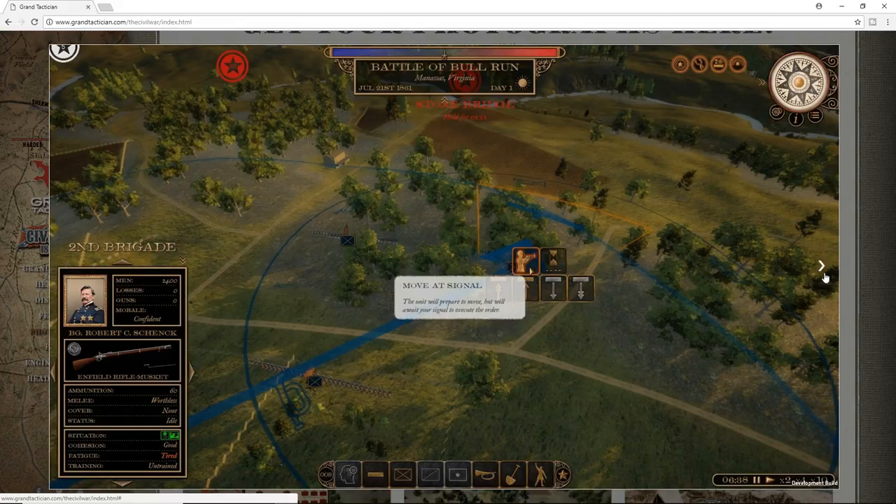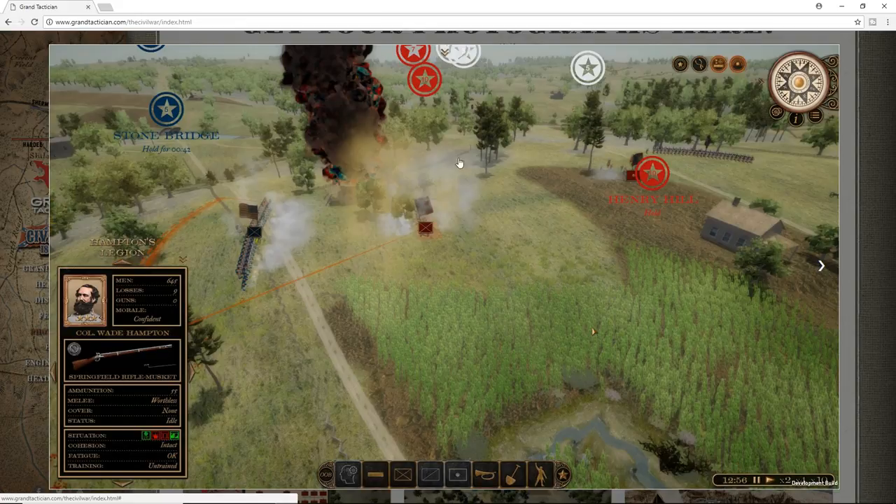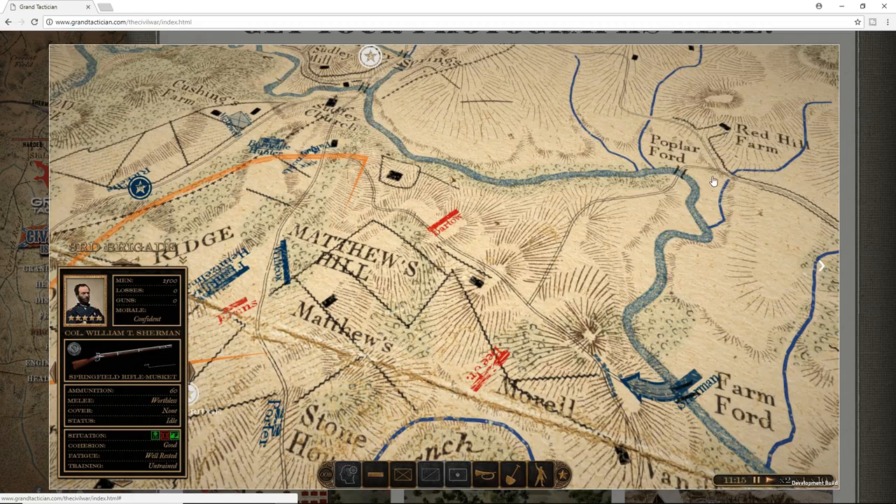A little bit of a feel like Ultimate General Civil War as far as how the units look on the battlefield. Here we have somebody actually in action, again for First Bull Run. You've got the Stone Bridge, Henry Hill, a Union unit, Confederates, Hampton's Legion — you can see their losses and number of men. There's a speed and timer because you're dealing with real time combat. You can apparently zoom out and get more of a look at how things are. Now if this is what the maps look like, this is really cool — it looks like an old Civil War map. If that's happening in real time as your units move on the battlefield, big kudos to them on that one. I think that's a really cool way to show it.